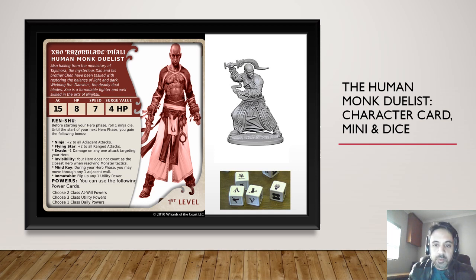We covered Chen in a previous installment. This is Zhao, his brother, from Tajimora. He's got two dual blades. The menu that you see on the right hand side here is from Nals's Marvelous Minis - that's a human monk duelist figurine. Below that you'll see the dice I use for this particular character, which, as with the elven dragon blades installment just before this, also uses the ninja dice.